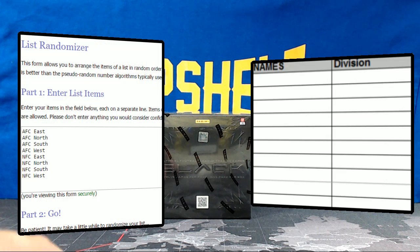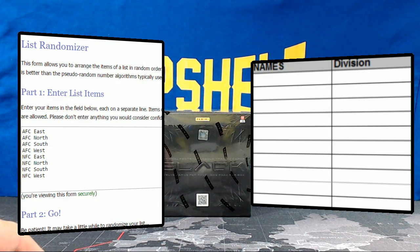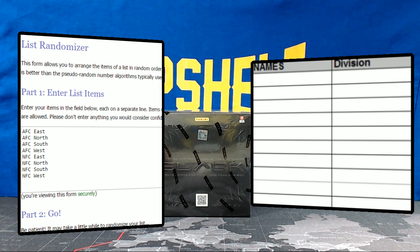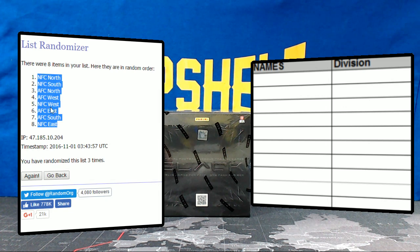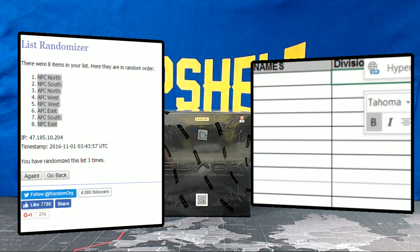We rolled a three so that's the number we're going to stay with throughout this break, whether it's a random on a dual card or something like that. Here are the divisions — we'll take them three times and put them in the spreadsheet. That's one, two, and the third time is going to be the NFC North down to the NFC East.